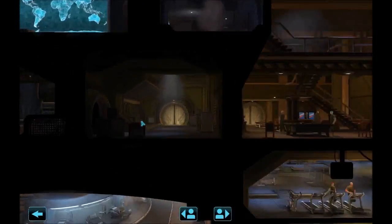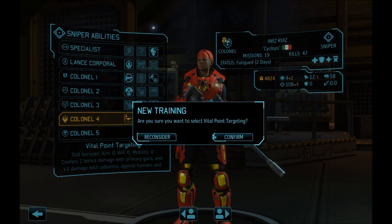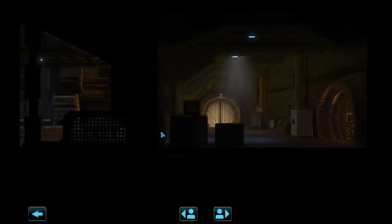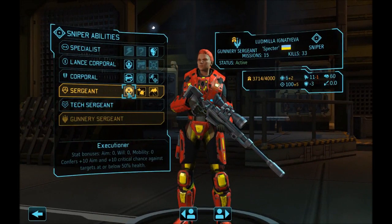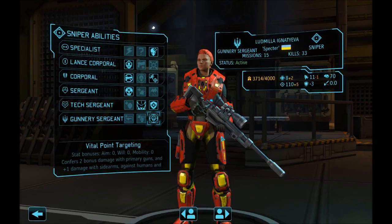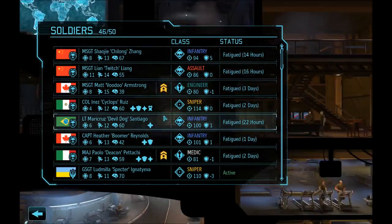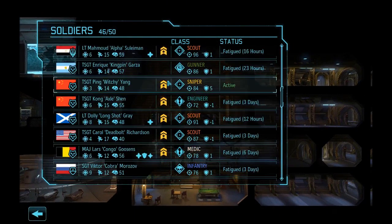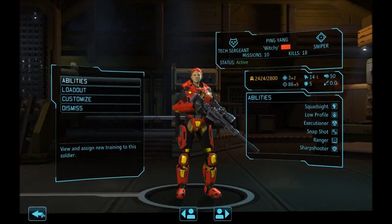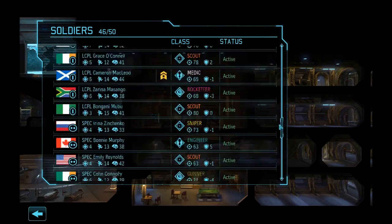Let's do all the snipers — I like to have all of them with the same abilities. Super cyclops. Let's update another sniper — same deal. Executioner, already got vital point targeting. That is so weird. Another sniper over here — executioner and double up on those perks too. This is a product of not restarting the campaign. We're over 50 missions in, we're not going to restart.